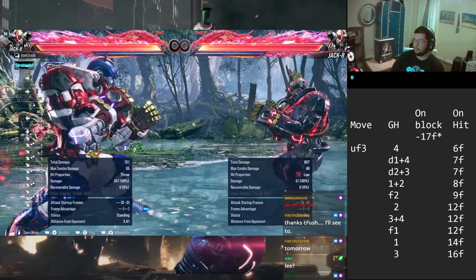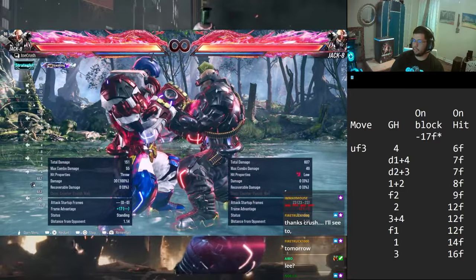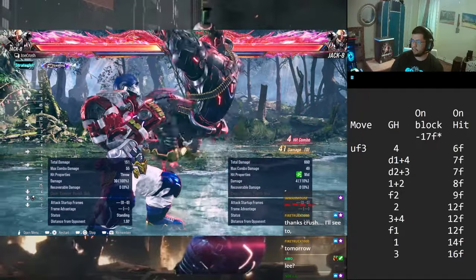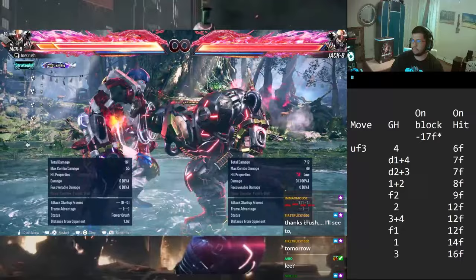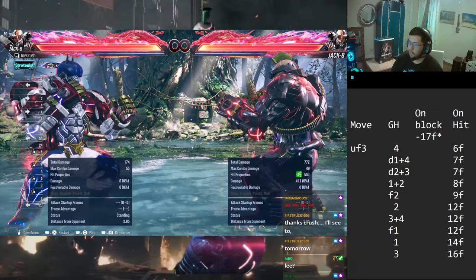If they're trying to mash down jab on you, you have another great option to lock them down with 4,2. Also if they're trying to duck under your highs, 4,2 is really really good here. Except it comes out at 9 frames, so you have to be wary - you can start getting beat out by cheeky options like armor and rage art. The next ones are the 2, the 3+4, and forward 1, all coming out at 12 frames. In heat the 2 will just armor through everything, but unfortunately you might be able to get grabbed out.